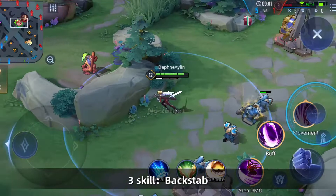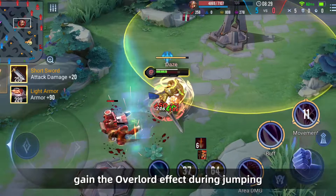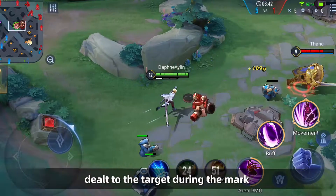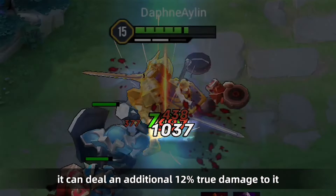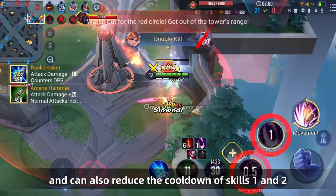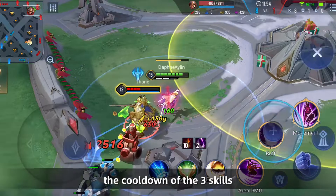Skill 3 — Back Step: Butterfly blinks behind the target enemy, dealing physical damage and marking the enemy hero for 3 seconds. She gains the Overlord effect during the jump. When the mark expires or the target dies, Butterfly restores 35% of the damage dealt to the target during the mark. For 3 seconds after hitting the target, all normal attack damage received by Butterfly is reduced by 50%. When Skill 3 hits the marked target again, it can deal an additional 12% true damage. Normal attacks on the marked target also reduce the cooldown of Skills 1 and 2. When you kill the enemy hero, you can immediately refresh the cooldown of Skill 3. The passive reduction of normal attack damage makes Butterfly very effective against shooter heroes.